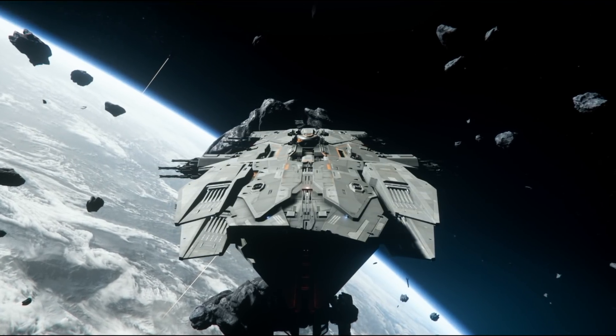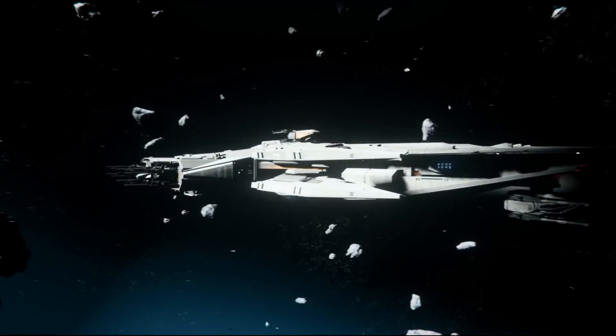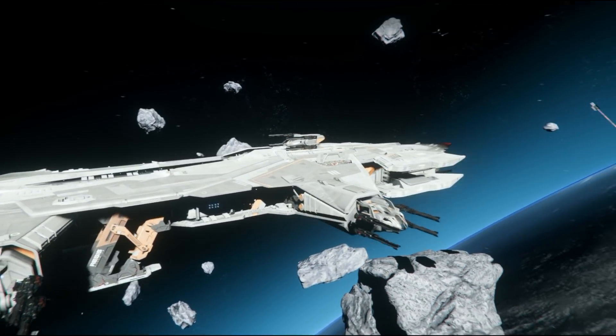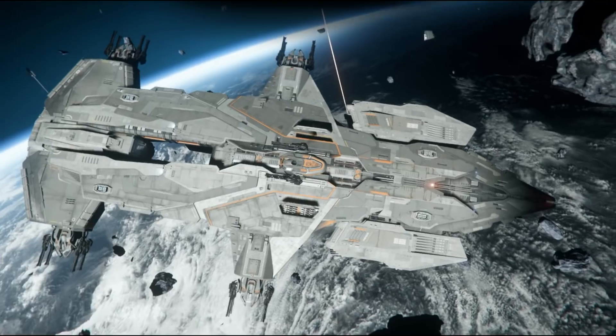Now that we're in the captain's seat, here is the ship and this thing is the hotness. Turret right here — I know it's dark but you can see it. Two turrets on the side, one on the top. You've got some hefty landing gear on this side too. This thing is just brimming with gun power.